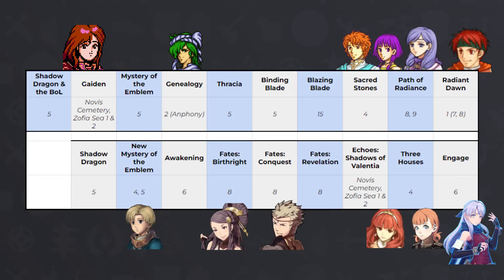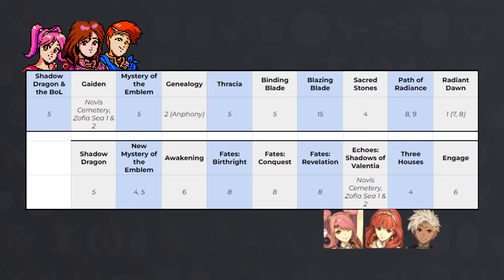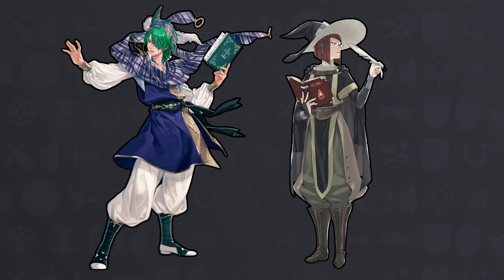We're getting new mages in most every game this part, but some highlights will be Gaiden and Shadows of Valentia, where we start Act 2 and get a whole new starting cast of mages, Thracia, where this time Asbel actually gets to sweep everything, and Conquest, where Odin routes the Ice Tribe.